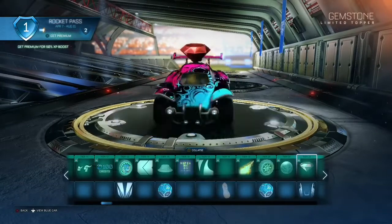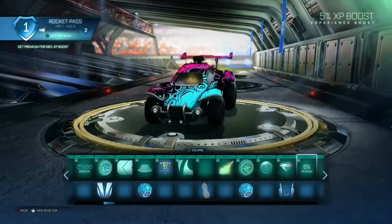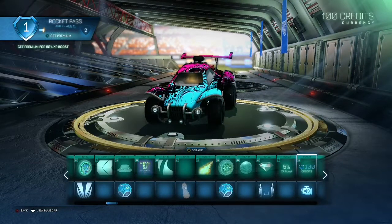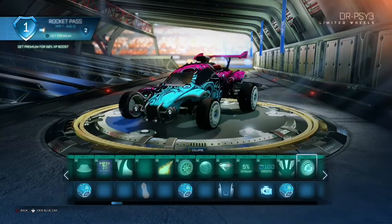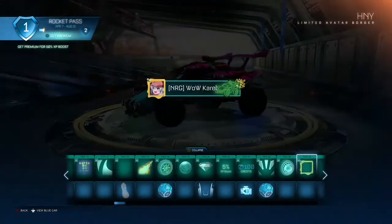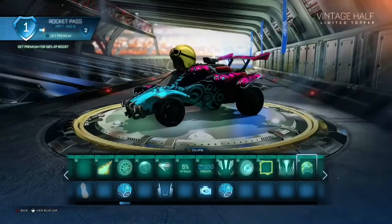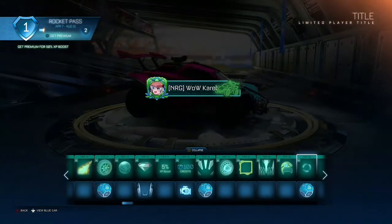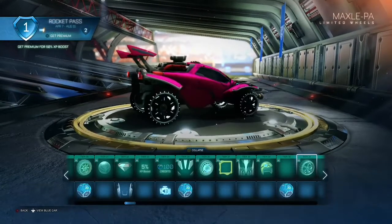This paint finish, this jewel topper, not loading in — more decals for the new car, more drops, these wheels, an avatar banner frame, another topper. These wheels are actually kind of cool, I actually like these wheels.